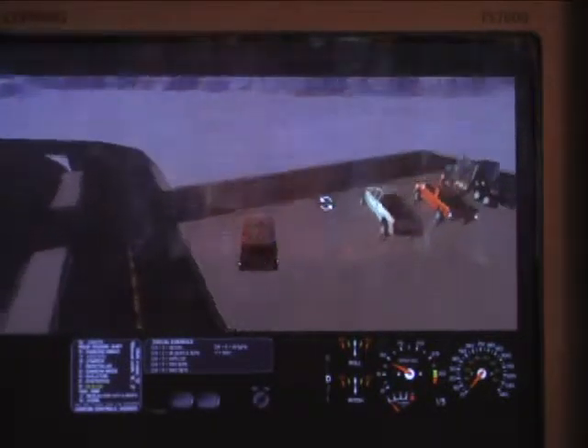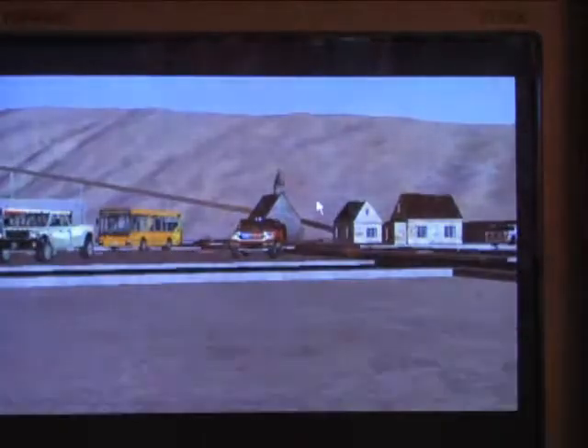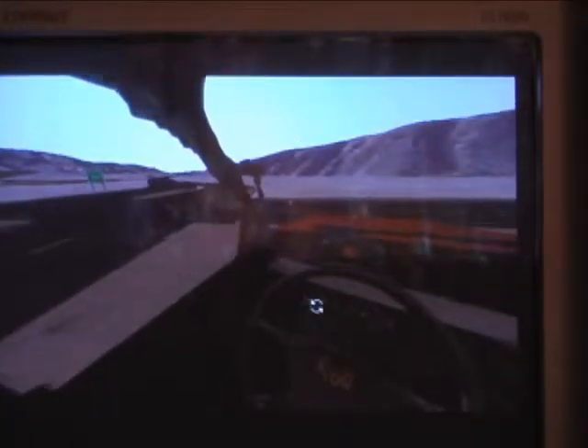I'm just going to get a better view. Also, if you press C, you get the inside view. How cool is this? Even when you turn, the steering wheel turns, and some of the cars — like most of the trucks at least — have mirrors.